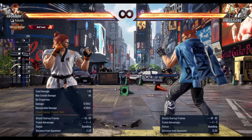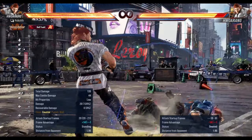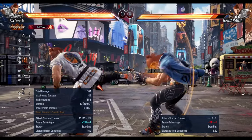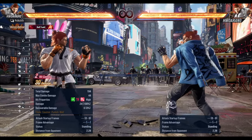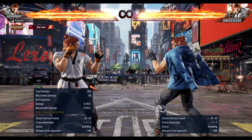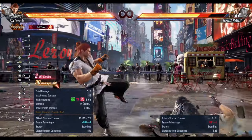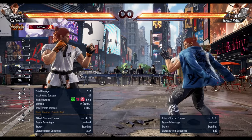Now you can implement additional frame traps such as down-back four. Be careful because this is heavy and can be sidestep-punished, but there are a lot of options. Out of right flamingo, hell sweep is also a frame trap — it's genuinely easy out of right flamingo four to do a frame trap.